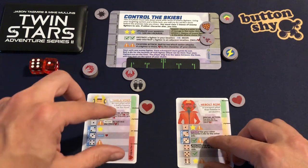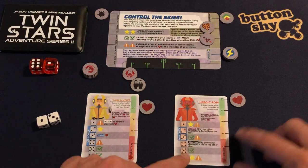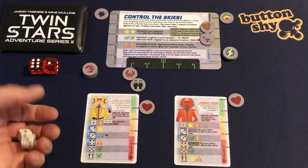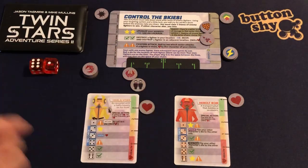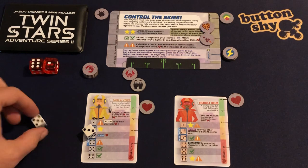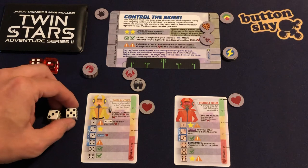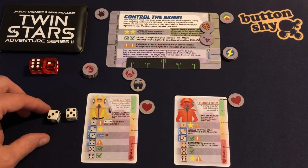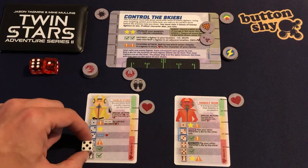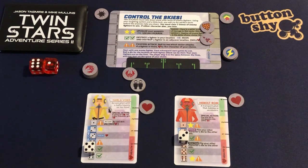As with most Twin Stars games, if you're not sure what's going on, it's best to roll the dice and start placing them. I roll the dice and place them on the characters. I've got a five and a three. I place the five on one character on a check mark, and the three on the other on a check mark and an exclamation.